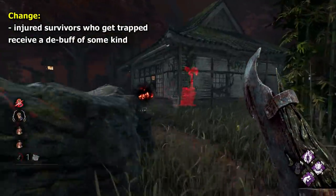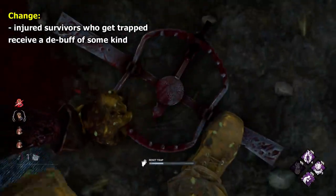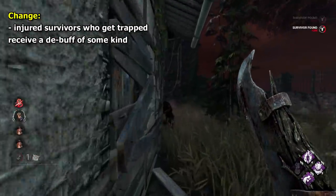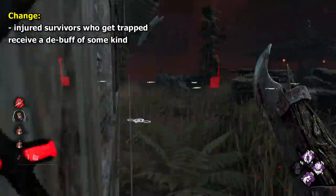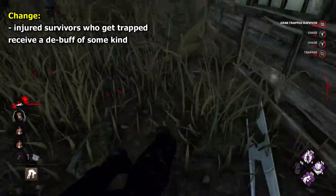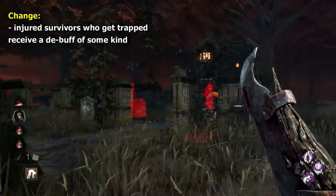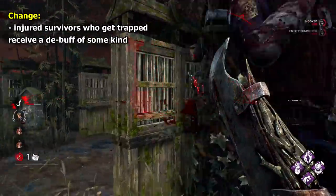Starting off with Trapper, I'd like to see his traps inflict either deep wound or the dying state onto people who get trapped whilst injured. This has been suggested by quite a few people, and it's one I fully agree with. Stepping on traps whilst injured is pretty inconsequential, but if they gave you deep wound, the broken status, or put you into the dying state, it would at least be more meaningful than it currently is. Trapper is what he is, so I don't want to suggest anything too extremist a change. I think this is a fairly reasonable one.